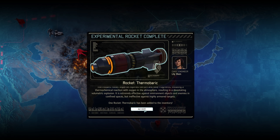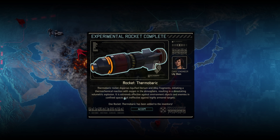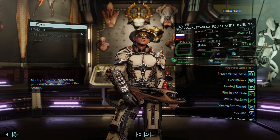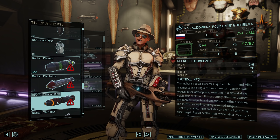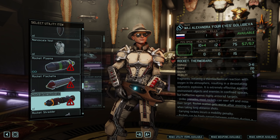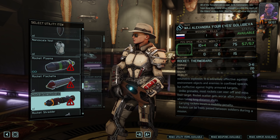This sounds promising — ineffective against highly armored targets, but it is extremely effective against environment objects and enemies in confined spaces. I would like to see an actual detailed description of that, so let's take a look. Damage 3 to 6, range 20, radius 5, mobility minus 1. I think I'll have to test it in action.